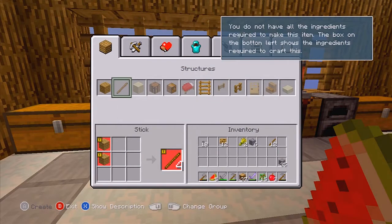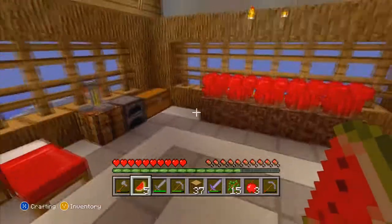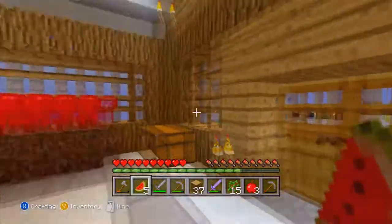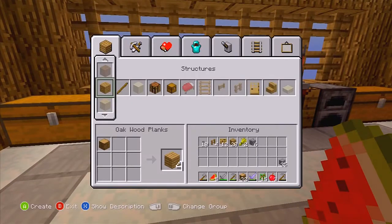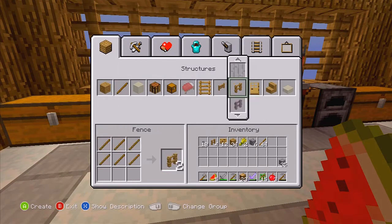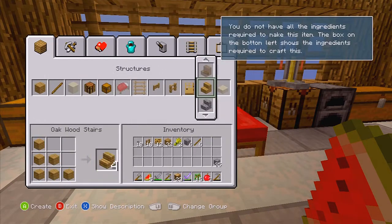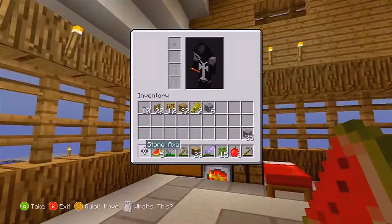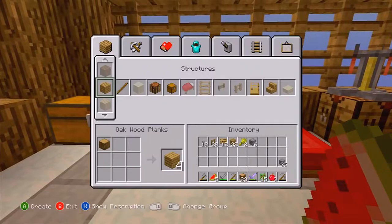20 fences — we actually made a bunch over there but I guess we can just go ahead and make 20 more just for the heck of it. I don't know exactly how many I need, just kind of going with it. Alright, 20 fences — that one's done.